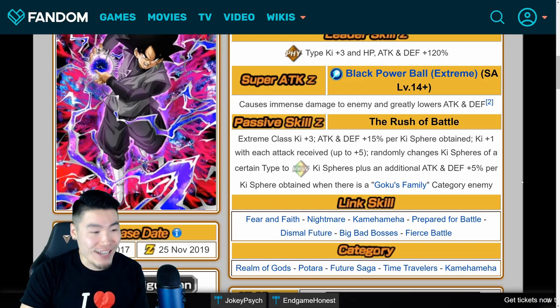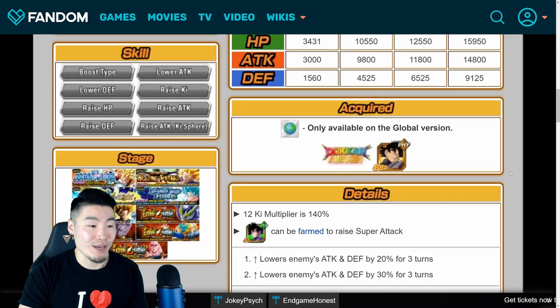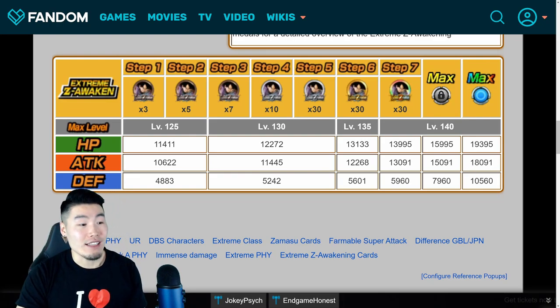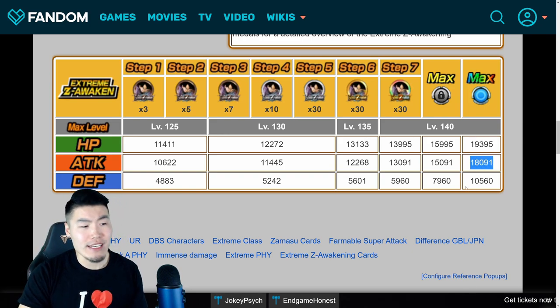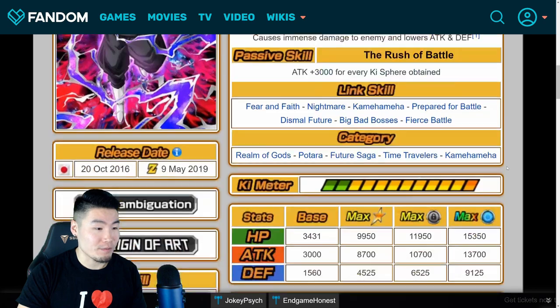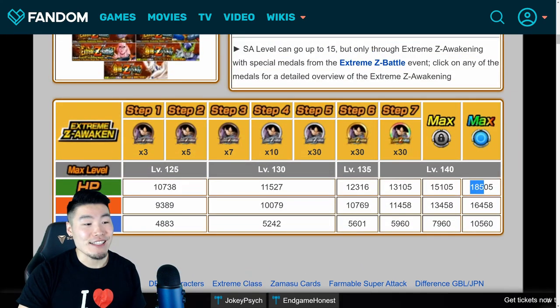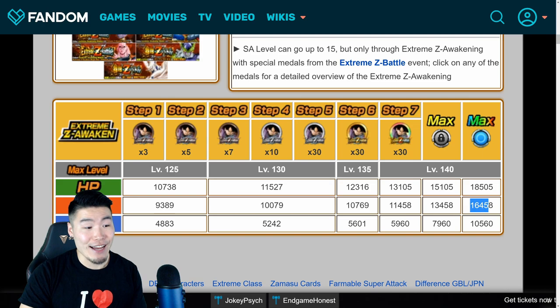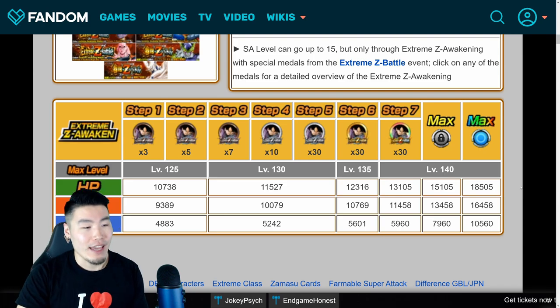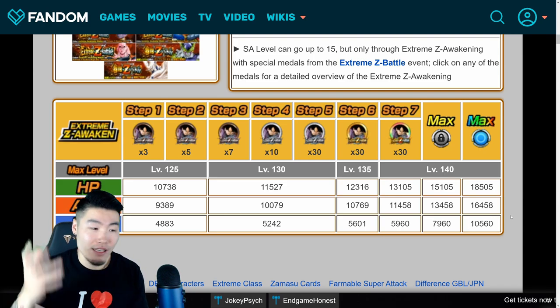And on top of that, there is the thing with the stats. His max rainbow stats after Extreme Z Awakening: his HP will be 19,395, his attack will be 18,091, and defense is 10,560. Compared to the JP version which has 18,505 HP, 16,458 attack — which is more than 1,600 less than the global version — and defense is exactly the same.